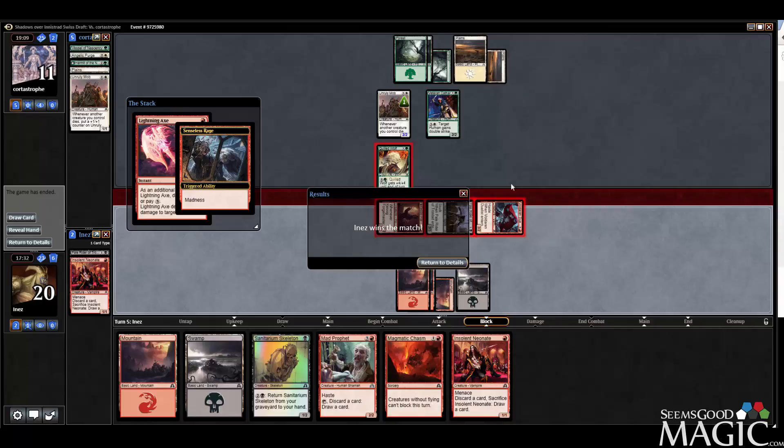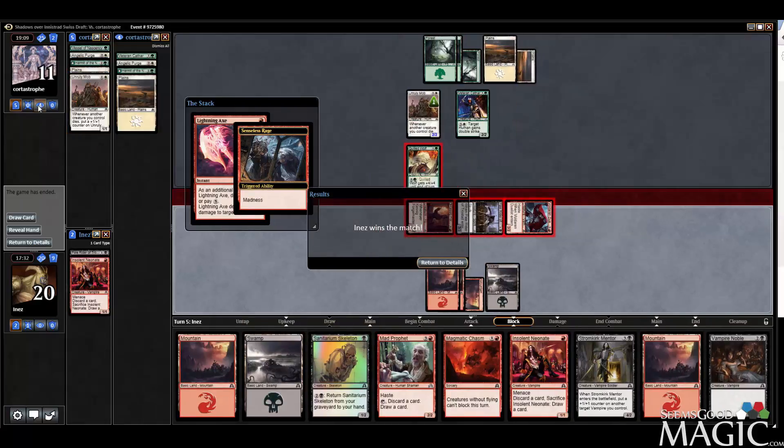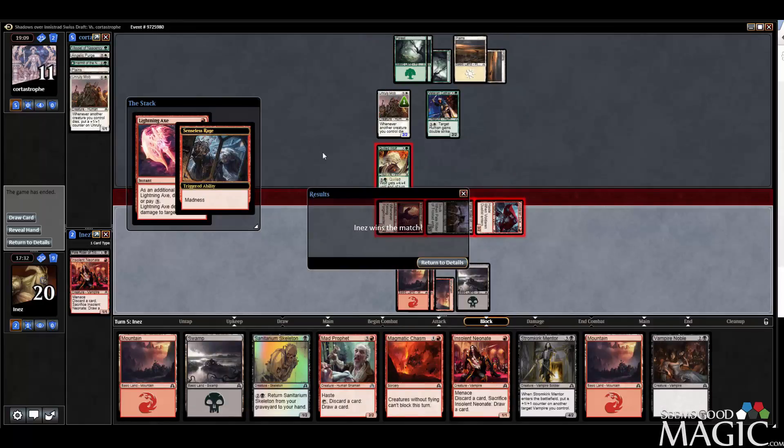We were probably going to win. Despite my mistake, opponent should have been at eight — he would have gone to two had I attacked correctly. He was going to lose the Mob, lose the Wolf, and be left with Cathar. We would have had a buff dude, two more dudes, drew a land into Skeleton into Prophet to find our Chasm. Once we found our Chasm, we were definitely going to win. Should have attacked with Duelist, obviously, but thankfully that mistake did not come back to bite me this game. At least our deck performed well — we just beat a very solid green-white humans deck. Really solid looking. Just a very excellent victory for us. We'll see you in round two.